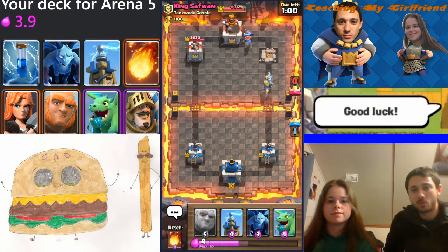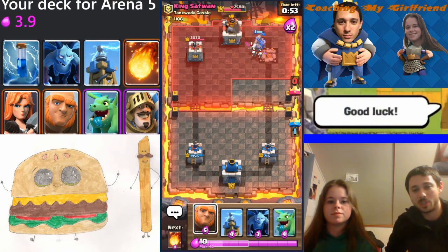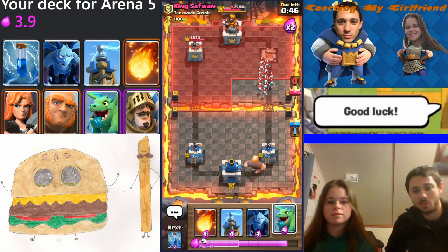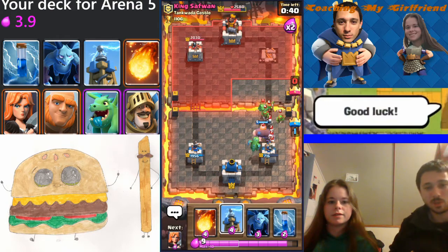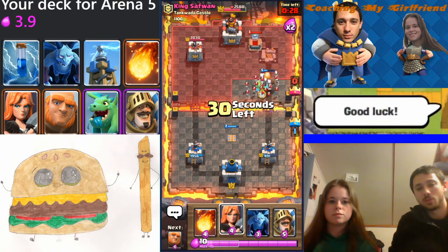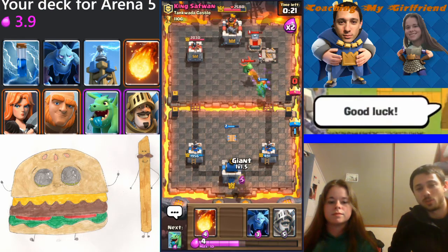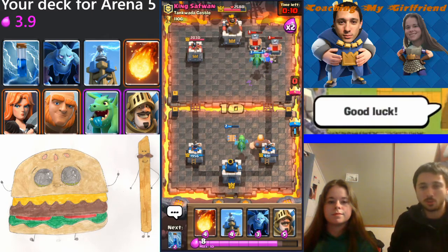Play defense and then go for another big push. Your Prince is gonna do insane damage — put him down right there, then put the Baby Dragon or Minions all the way in the back. Use the Tesla defensively. Zap your own tower to kill all those Goblins. We did it a second late — it's better to hit them late than never, because if you hadn't done it at all they would have gotten way more damage off on the tower.